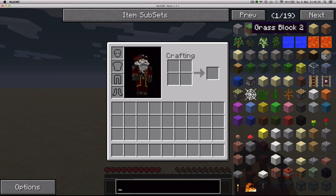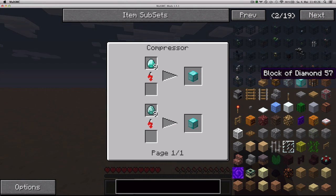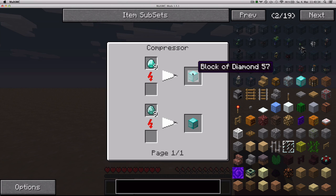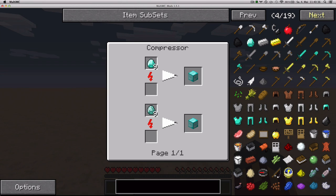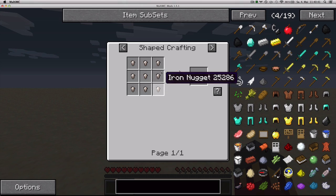In Recipe Mode, if you left-click on an item, you are going to see how to make it. So, if I just click on the diamond block, it says if you put 9 diamonds in a compressor, you're going to get a diamond block. If I click on an iron ingot, it's going to tell me you can use 9 iron nuggets.